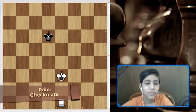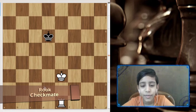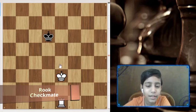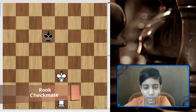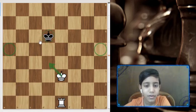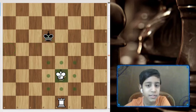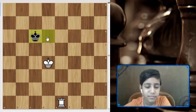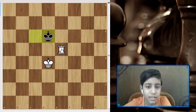Now we'll do rook and king checkmate. More advanced concepts like double bishop mate and bishop and knight mate I'll show next time. For rook and king mate, we need to block the ranks slowly and get the king involved. The king has eight squares, so we need to block the front squares. Let's block the front, then get the rook to block the rank.